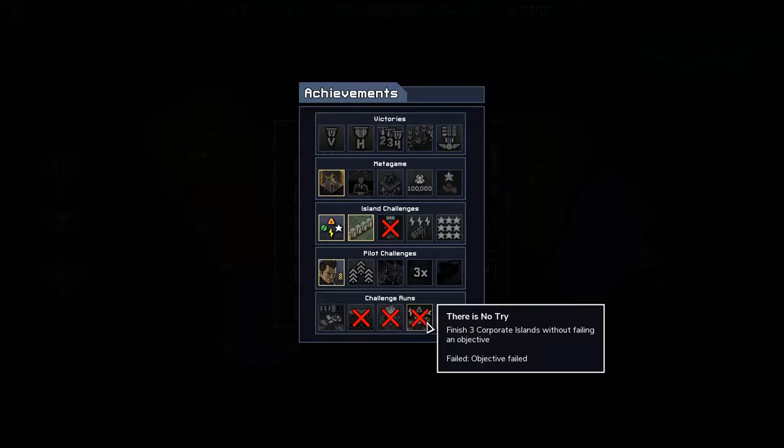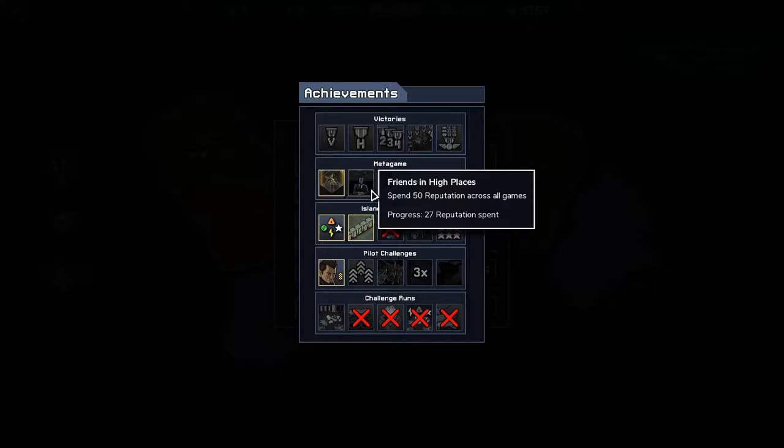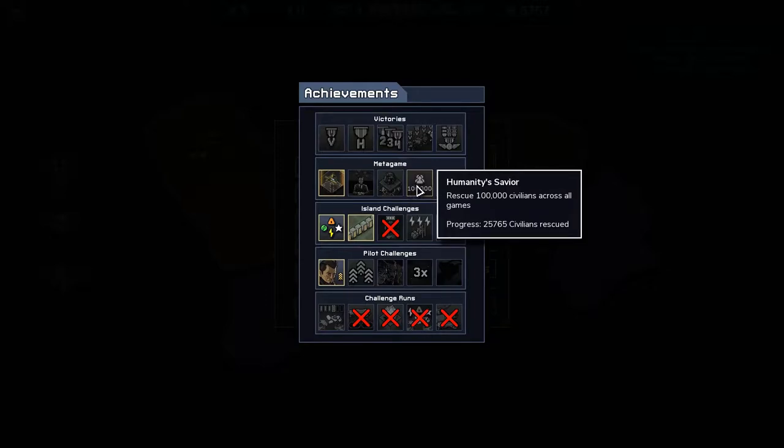Finish three Corporate Islands without equipping any new pilots or weapons — so starting squad and starting weapons. That's probably going to need a better squad than ours. Meta game: unlock a new mech squad — well we've done that. Friends in high places: spend 50 rep across all games — that's a matter of time. Immovable objects: block 100 Vec across all games — also probably a matter of time. Rescue 100,000 civilians — ditto.